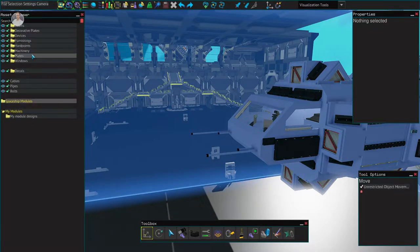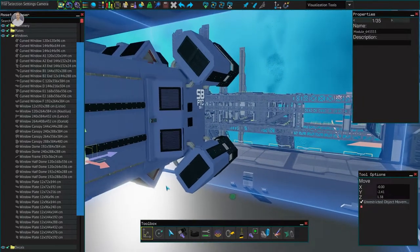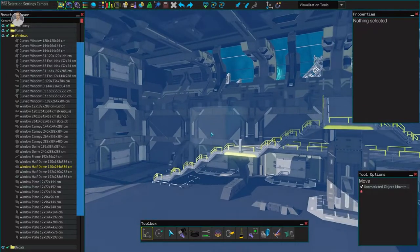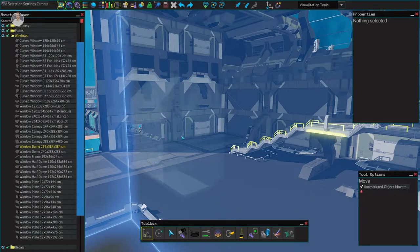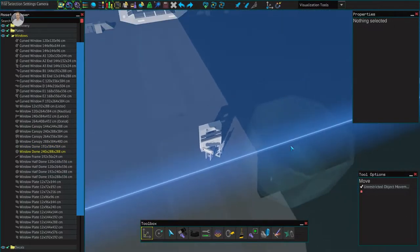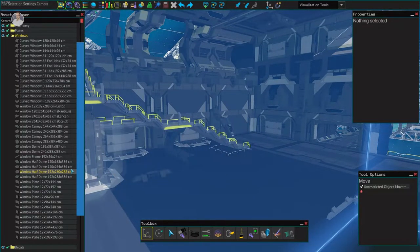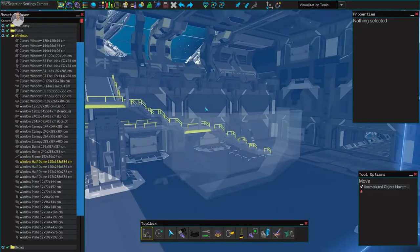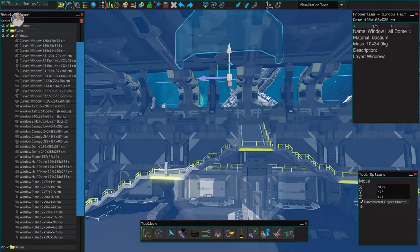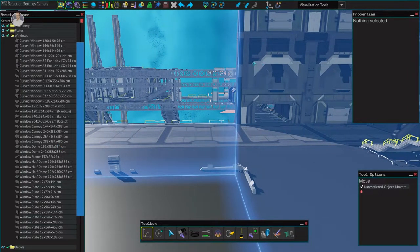For the cockpit window, the front canopy area — there's a canopy dome window I saw. Something like this half-dome shape. I think this one is a bit bigger and works better. Anyway, that's what I'll use, and I'm going to kick things off with just the frames and we'll be right back.